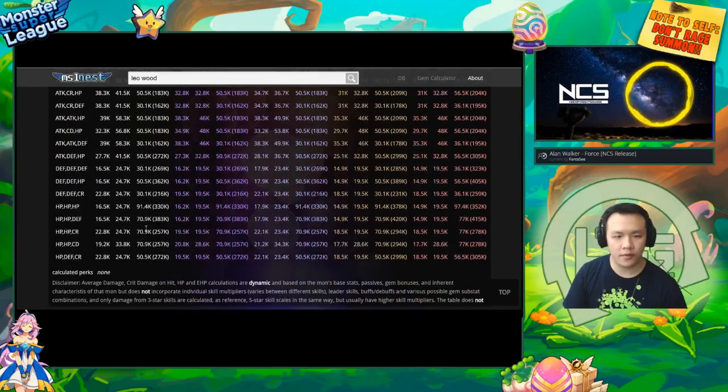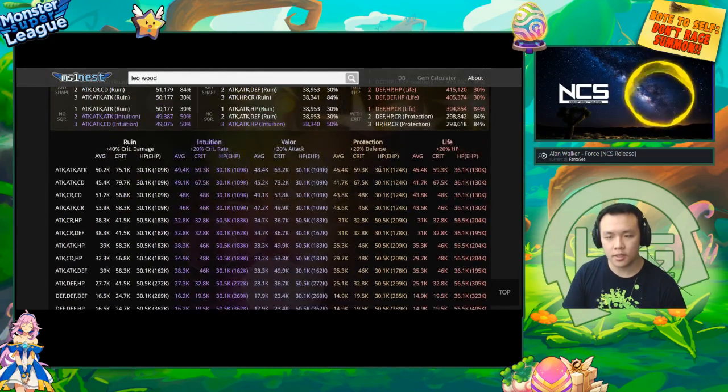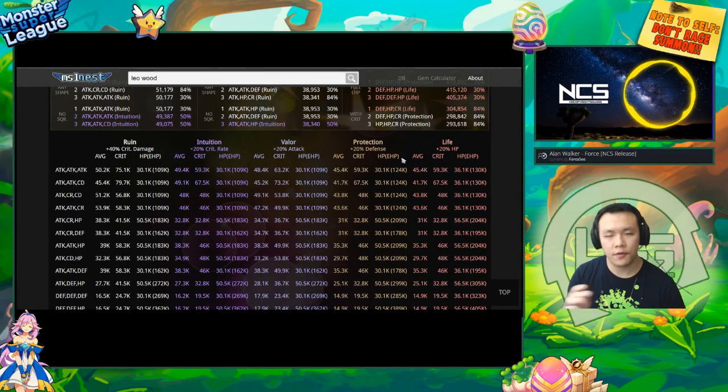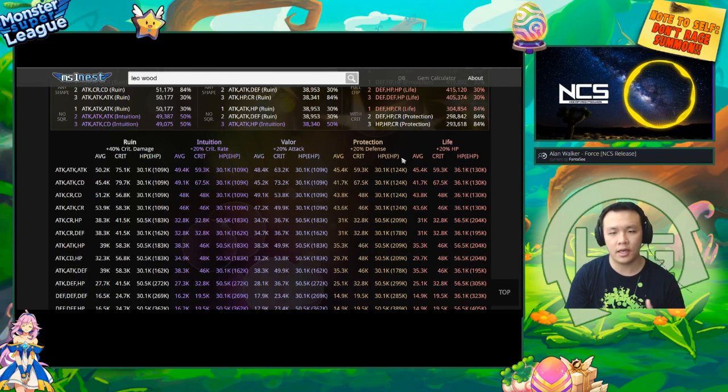Say, for example, you have three protection gems for your Leo. You can go down this column and see if you gem him up with defense/defense/defense, defense/defense/HP, triple HP, or HP/HP/defense — which would make him tankier. This column is his maximum HP, and over here is his effective HP. Effective HP is basically the HP you would have if you add together the amount of damage mitigation — in Monster Super League that's defense, which provides damage reduction whenever that monster is getting hit.